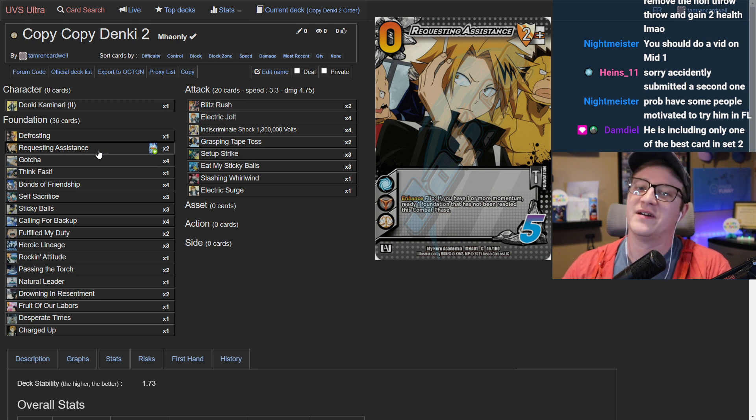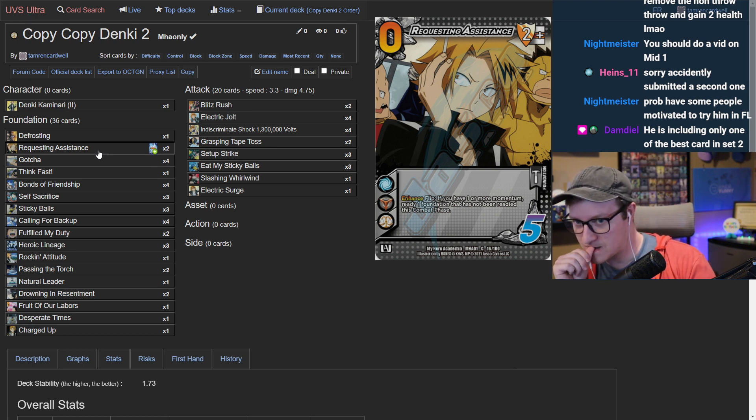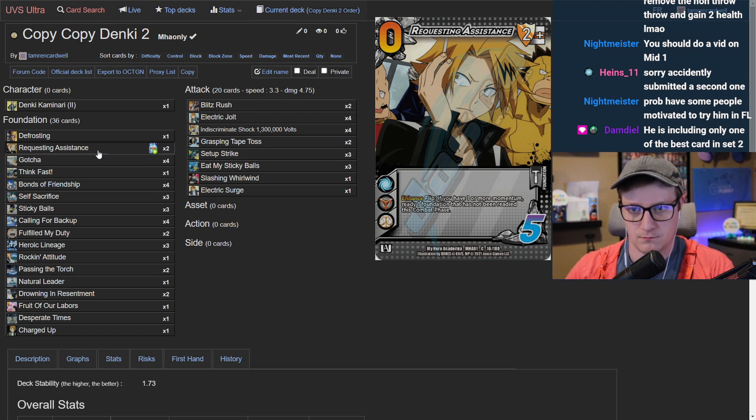The host says Requesting Assistance is at two copies, calling it the craziest card in the deck — it's a two-cost and always live since you always have momentum. The guest agrees but admits they have too many mid blocks on the symbol. Whenever they build a deck on the symbol they end up with too many mid blocks and cutting for Requesting Assistance feels like a mistake. They figure they'll work it out during the deck doctor.